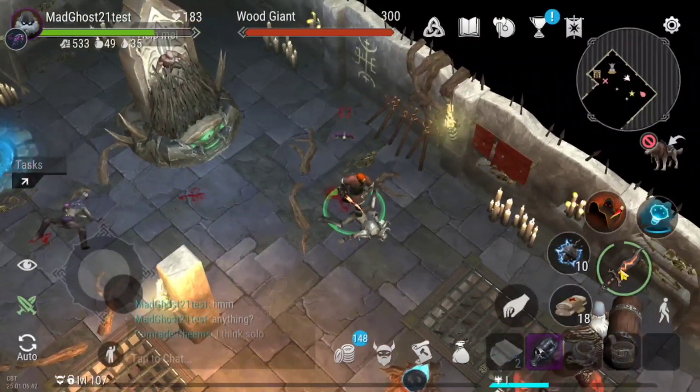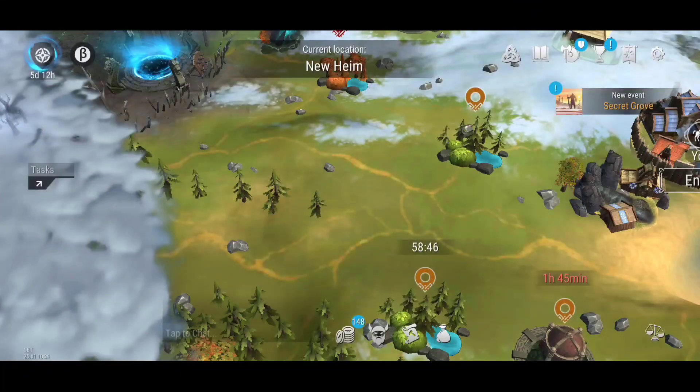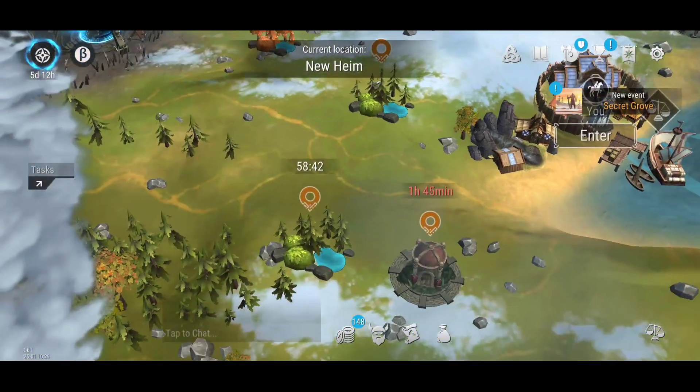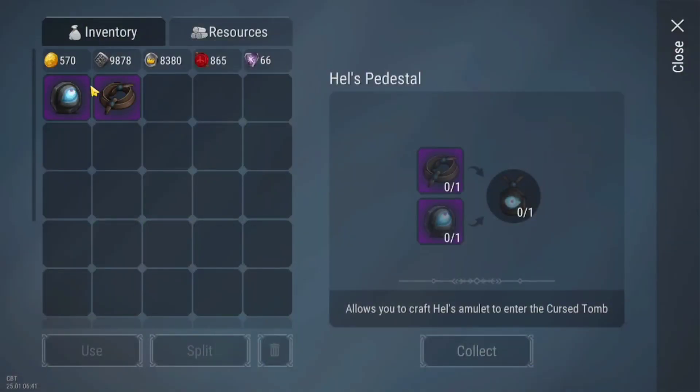Through the season, we will have to go to the Curse Tombs to rescue people and obtain season points. Curse Tombs can be found in the yellow and red forest and rock zones, and in the Secret Grove.